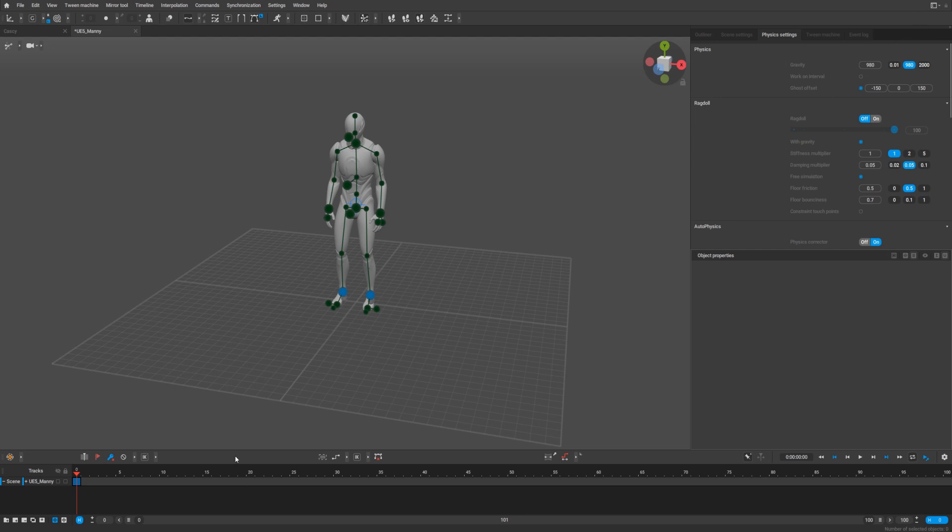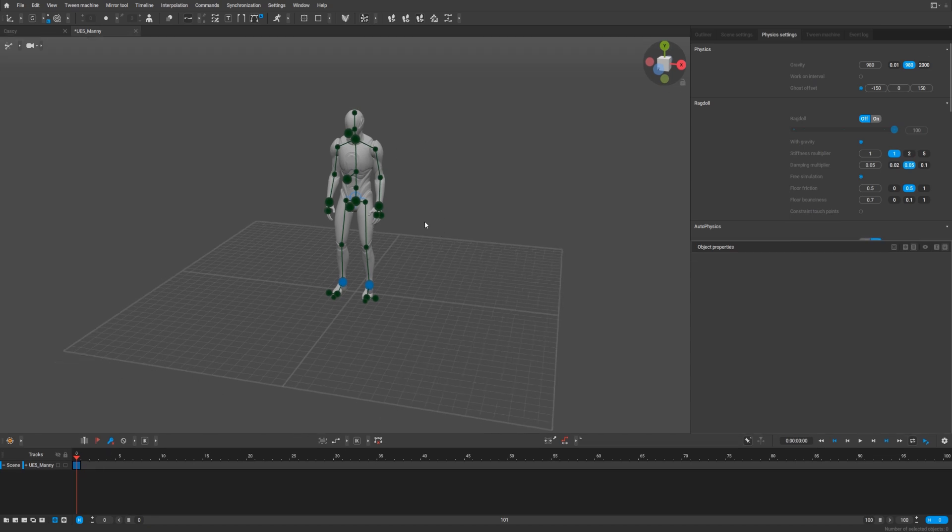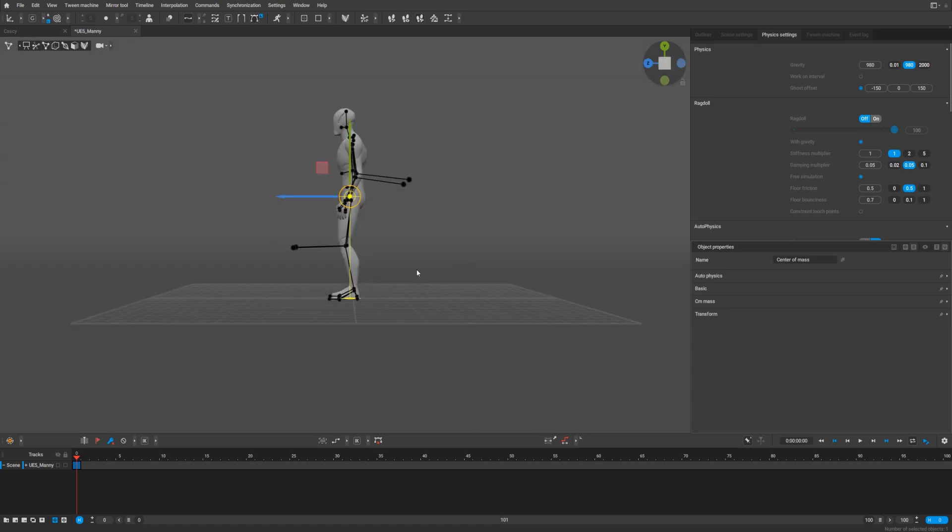So what else did they change? They added what they call buttonless in-betweening. As you remember, in-betweening was here before, but right now you can use it directly on your timeline. It's interesting how it works — I think they improved the algorithm a bit and I will show you in a second.